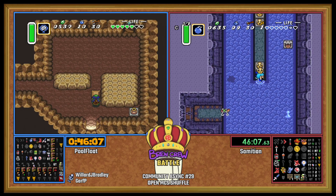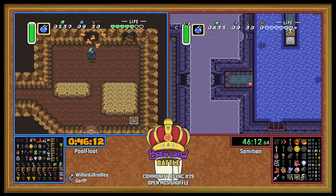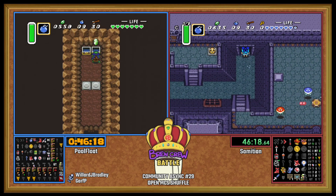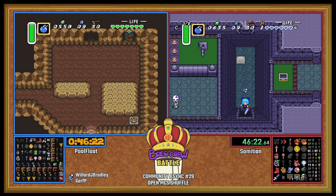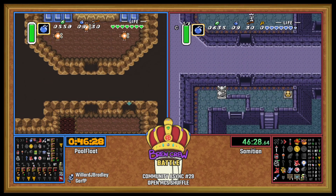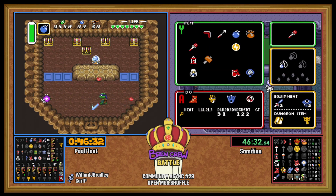And of course there's the Mitts — I said left side swamp, so this one is much nicer. The current async is a mystery entrance with forced crossed entrance shuffle. If you want to try it out, just hop on over in the Discord. Scroll down to the Brew Crew Async forum channel to find links to the chat rooms and the spreadsheet with all the information about the asyncs.